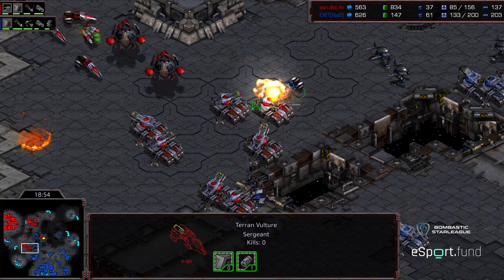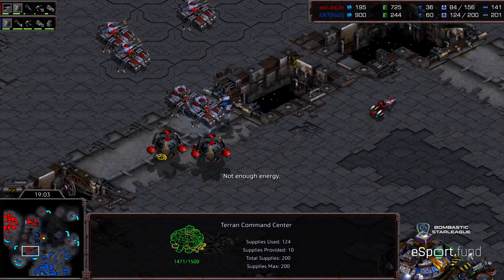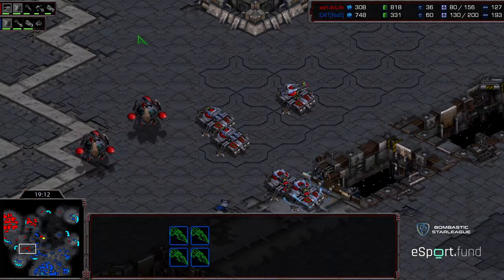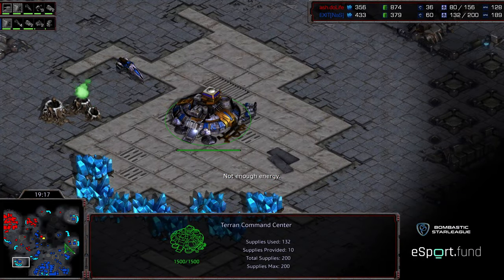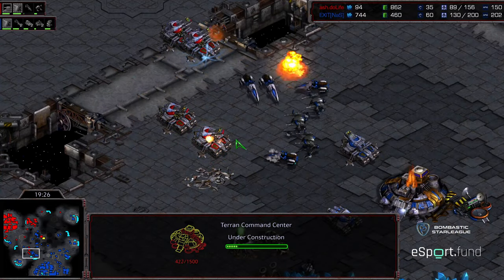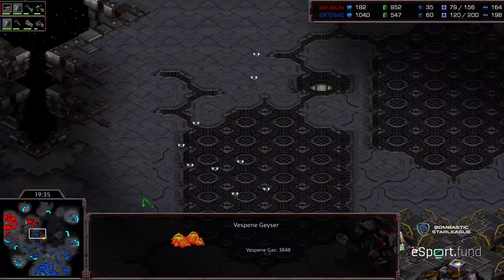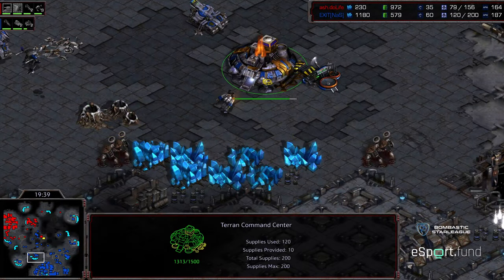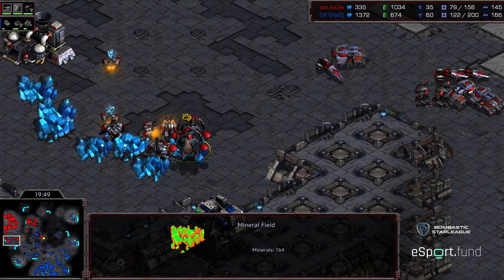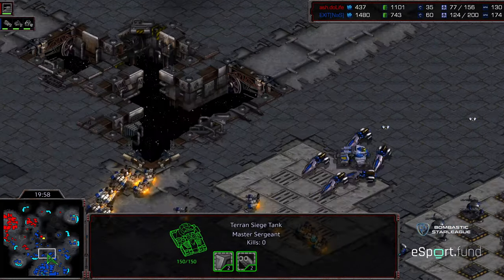Some SCVs doing some distant mining, going to be able to clear things out - Do Life slow-walks and clears up, re-grabbing his natural expansion, but the damage is already done. He's already at half supply. Not even sieging to clear the front siege tanks. Even with this, that attack force that was a thorn in Exit's side is going to get wiped out, so there's no counterattack possibility - the map is completely open for Exit. Do Life desperately trying to stop Exit's base from mining. All Exit has to do is keep up his macro and keep the attack force moving forward.